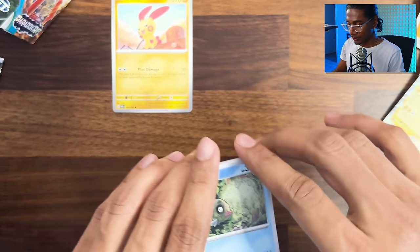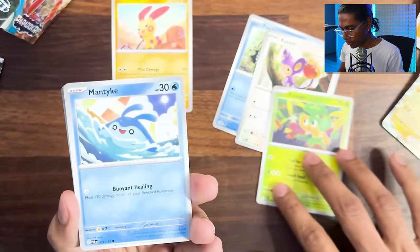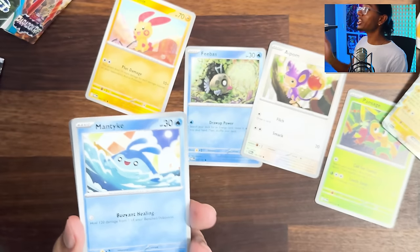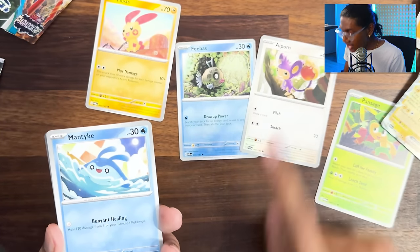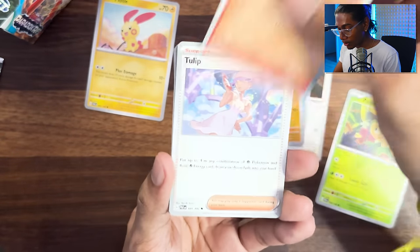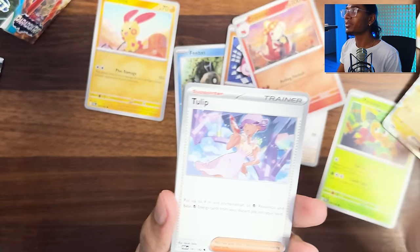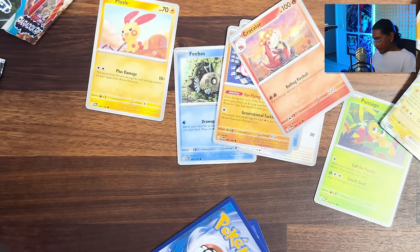We can't spread it. Phoebus, Aipom, Pansage. Do you see again? The side bombastic guy Phoebus and then constipated Aipom. I gotta speak to the printing people. Crocolore. I've been waiting for this good luck. Let's see how I can rip it.